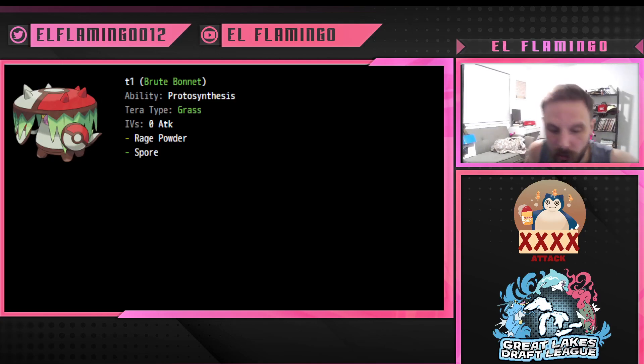Hey guys, El Flamingo here, your coach of the Cooparoo Crab Hammers. Today we are going through our new draft for the Great Lakes Draft League. We're into Season 3. I'm one of the moderators there, and I am looking after mainly the Quillfish Division, which I'm also participating in.